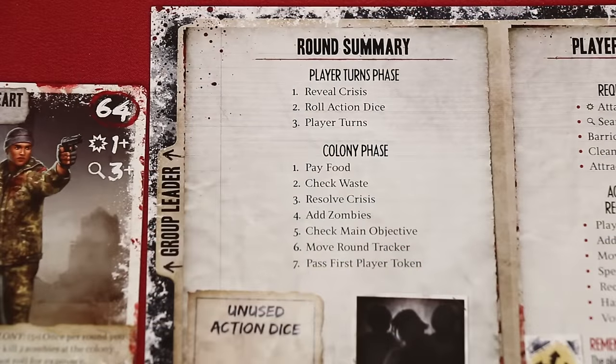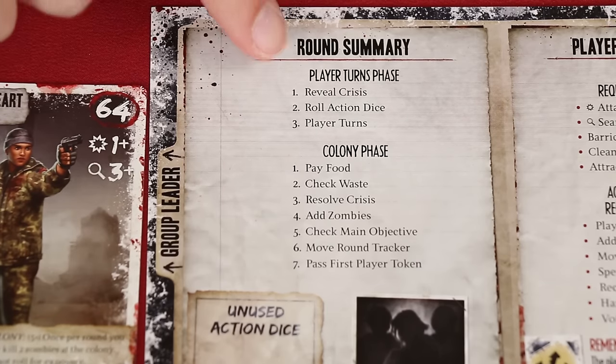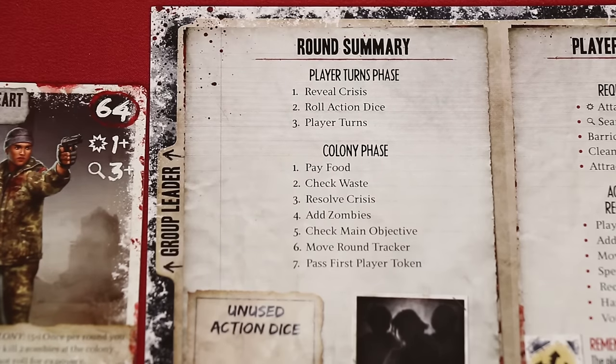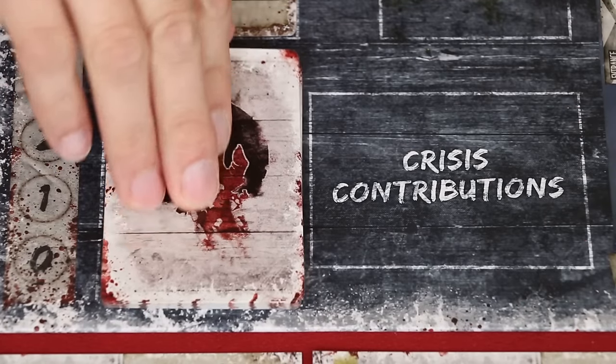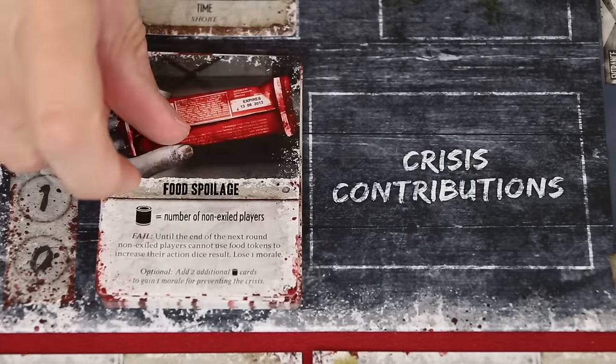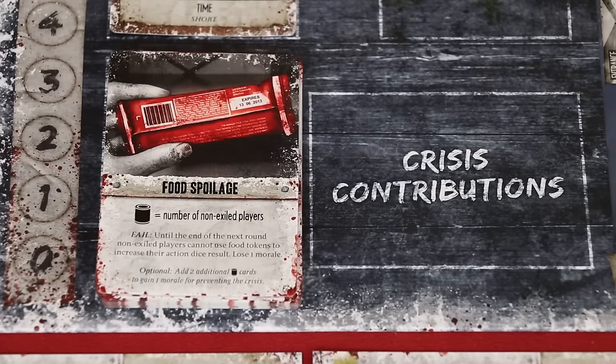The game is played over a series of rounds, each divided into two phases: the player turns phase and the colony phase, both of which are detailed on your player reference sheet. The player turns phase begins by revealing the top card of the crisis deck. The outcome of this card — which is bad — will resolve during the colony phase unless the players work together to avoid it.